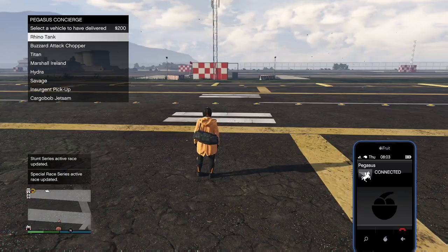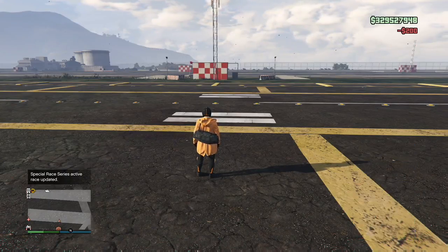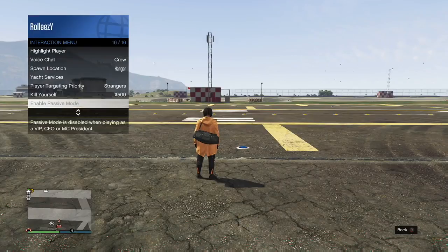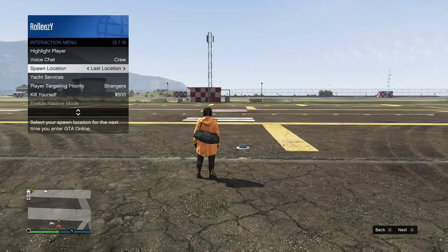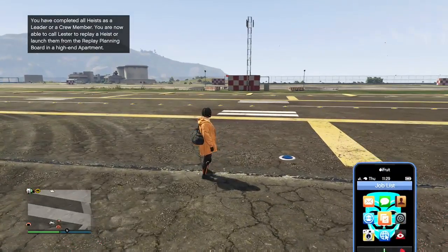Last but not least, you want to set your last location to that garage. Make sure you have set your spawn location to that garage — and make sure it's the garage and not the apartment. Right here you see 'Garage, Integrity Way 28' — not 'Apartment, Integrity Way 28' — garage, okay.